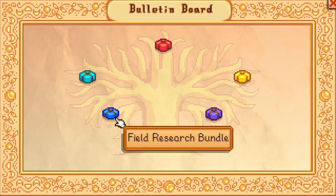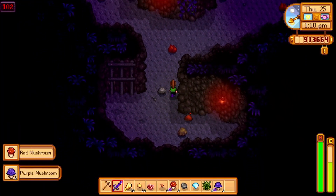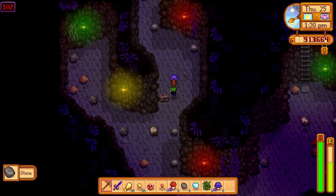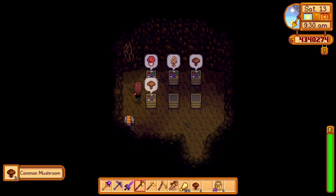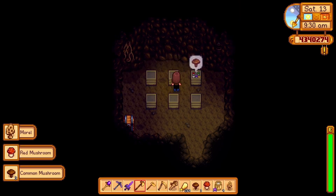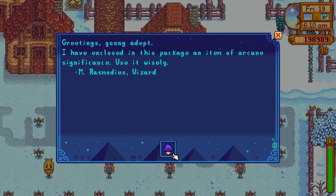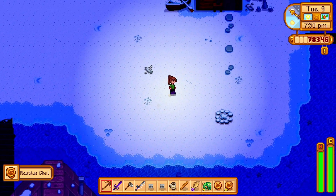Next is the Field Research Bundle. For this bundle, you will need a Purple Mushroom. These can be found in the mines starting at floor 81 or in the Skull Cavern. The mushroom cave will also produce purple mushrooms if you chose this option. You can also receive them by chopping a mushroom tree, as a gift at the Feast of the Winter Star, garbage picking, as a gift from the wizard, or in the forest farm map. Next is the Nautilus Shell, a beach forageable available during winter.